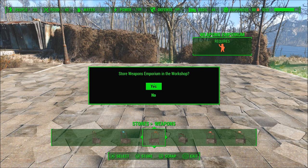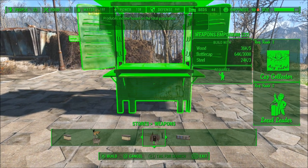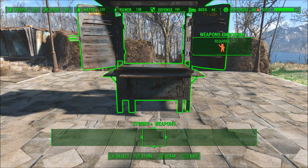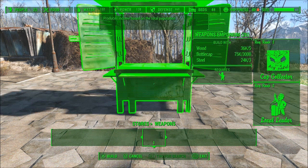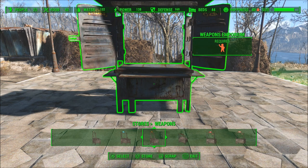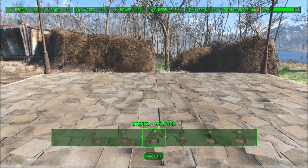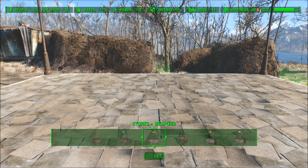Once you press square, X, and circle you'll see an option that says 'Store weapons emporium in the workshop.' Press yes — that's when you know you've done the glitch right, because it shows you still have one to use in your workshop with a '1' next to it. Place this one down for free, and once you scrap it using the duplication glitch at the same time, you make one for free but also sell one for 1,000 bottle caps. Every time you do it you gain 1,000 bottle caps. It's all about timing — once you get it down you can do it over and over easily. You can also do it with the counter store options, though those are a bit harder since they're smaller.